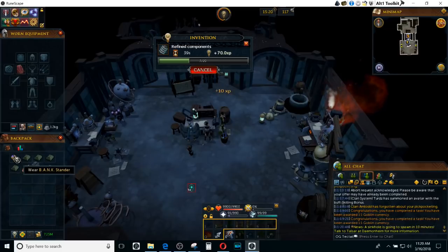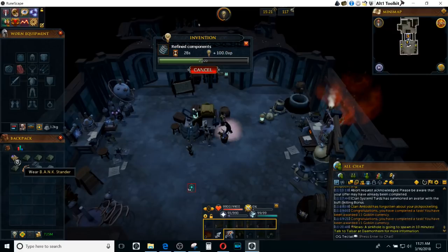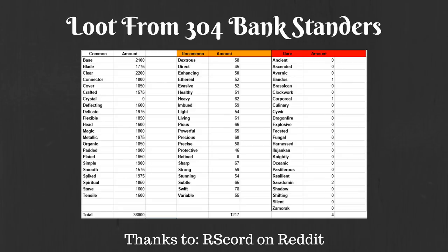We're going to go ahead and get into the analysis of 300 Bankstanders. I did find a Reddit post that had 300 of them. I do want to give a quick shout out to rscord on Reddit — this is a huge help to actually have the stats for how many components and parts he got from 304 Bankstanders. It makes it a lot easier to do this analysis. I think it's about 15 hours worth of using Bankstanders, so thank you very much for actually doing this.